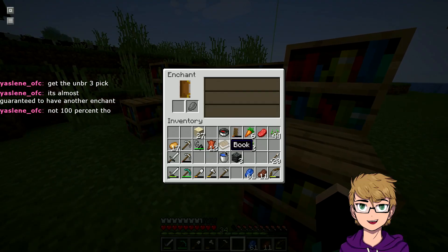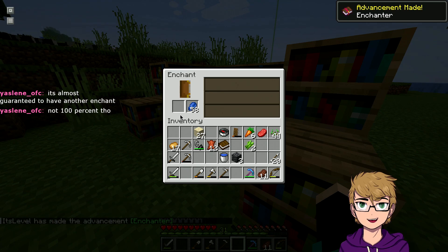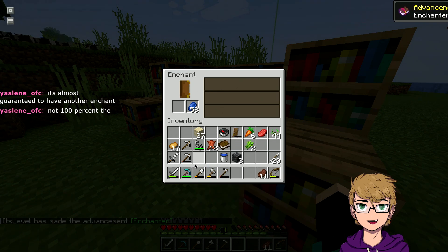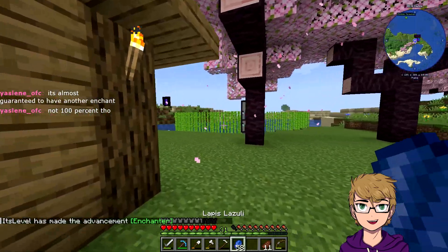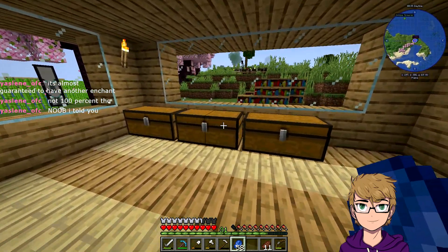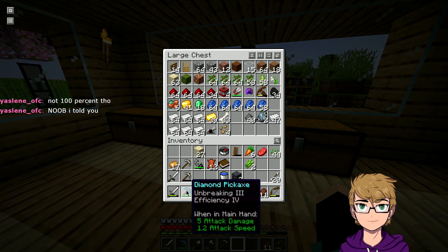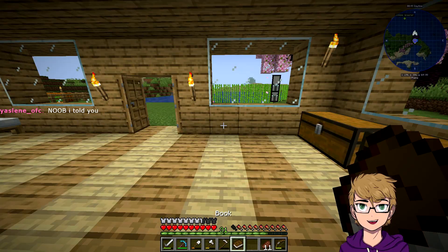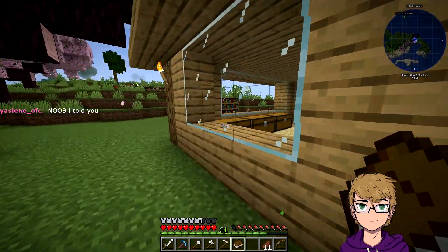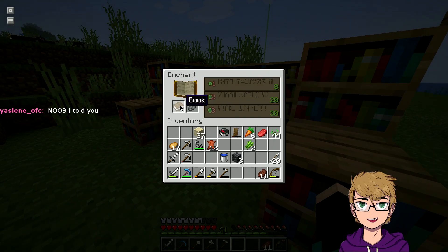I've gotten plenty of enchantments where it's not. Unbreaking, efficiency — freaking awesome, that's like base base. You could get better than this, clearly, but just getting it is really good because now I can just go and enchant this book and get fortune three on it, or mending, lure, protection.